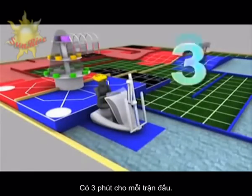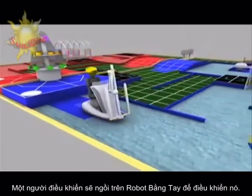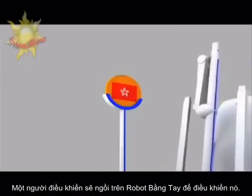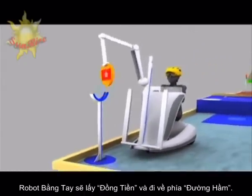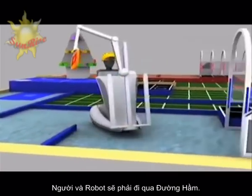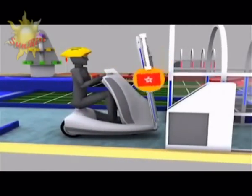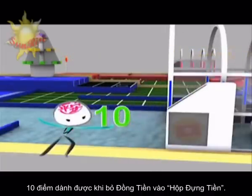We have three minutes to go for the competition. An operator rides on the manual robot to do the controls. The manual robot picks up the token and goes to the tunnel. Pay the toll before passing the tunnel. You score 10 points after putting the token into the token box.